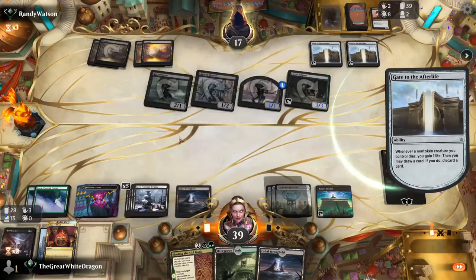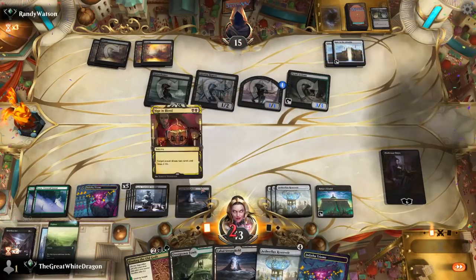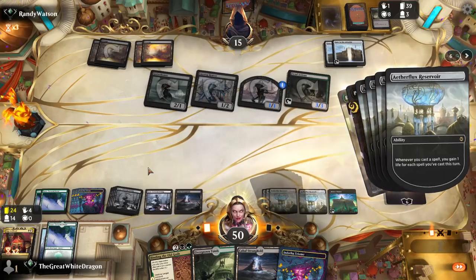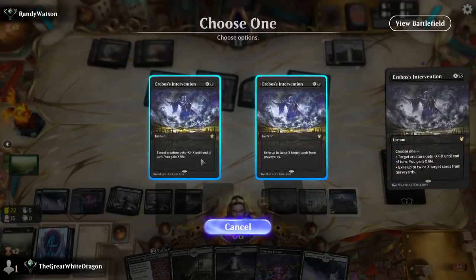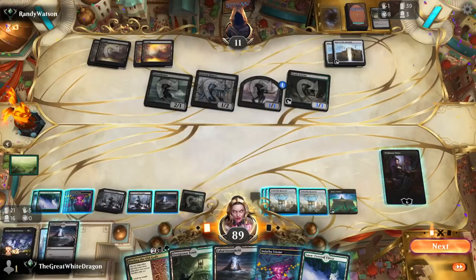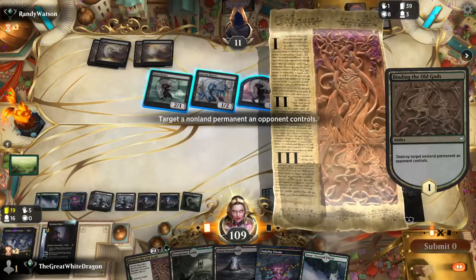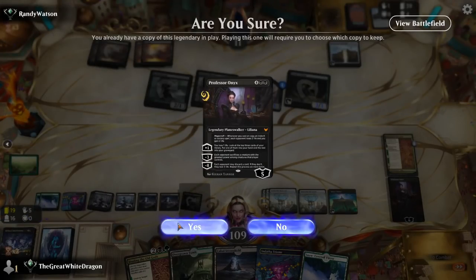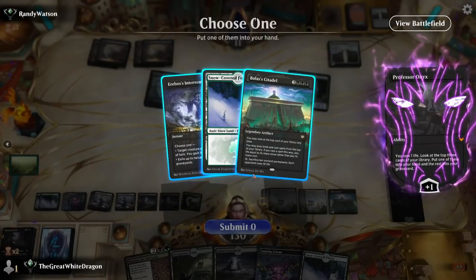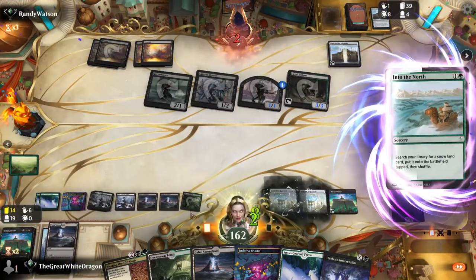I could technically mill him if I tried really really hard but is there a point? Probably no. Fourth Etherflux Reservoir — at this point this is just unnecessary brutality, not gonna lie. You can cast this for zero because that's how those cards work. Another one — four reservoirs, very much balanced. Should have honestly waited but why wait when good things can happen instantaneously?